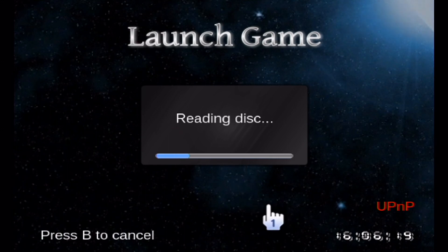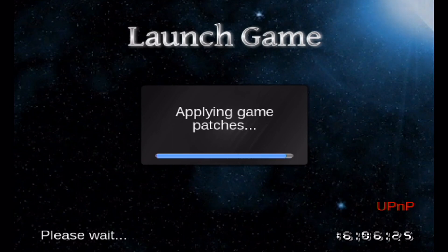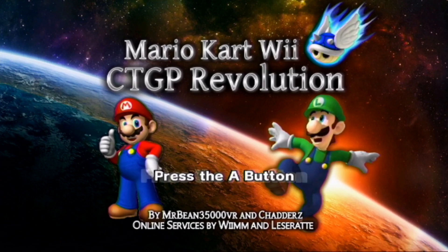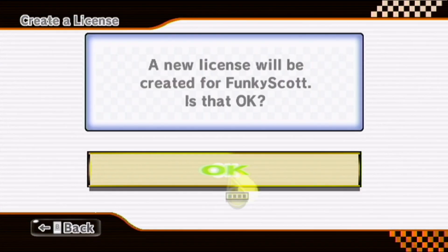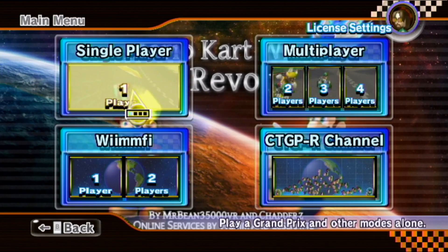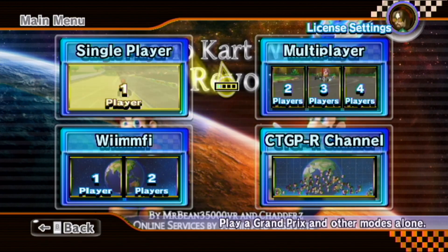At the disc check screen, as mentioned earlier, you need the physical copy of Mario Kart Wii. And here we go — Mario Kart Wii CTGP Revolution. It loads up just like regular Mario Kart Wii. Press A, and since I don't have a license on this account yet, let's create one — obviously I have to choose Funky Kong.